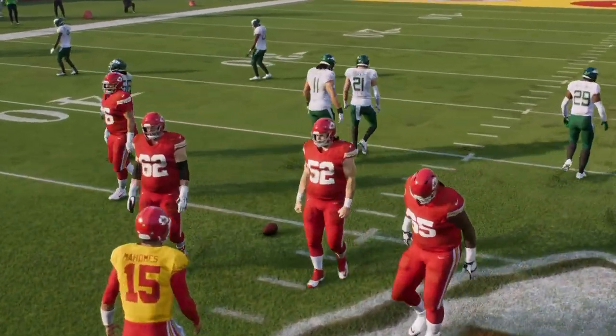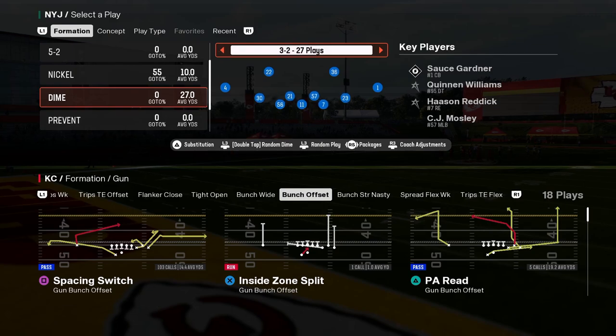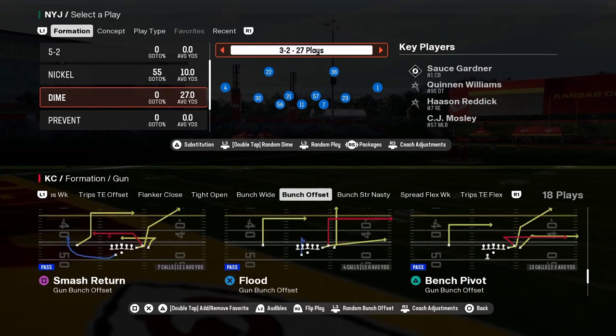In this video I'm going to show you the best defense post patch in Madden 25, and it is going to be Dime 3-2, also otherwise known as Dollar.